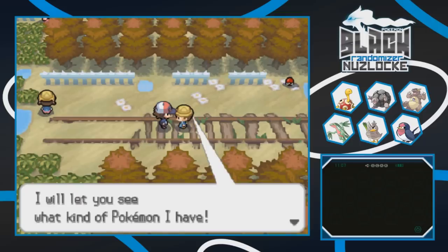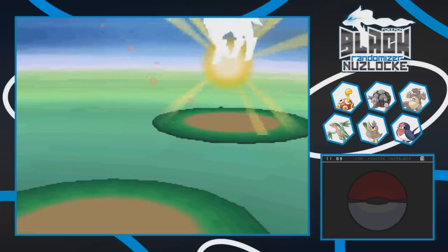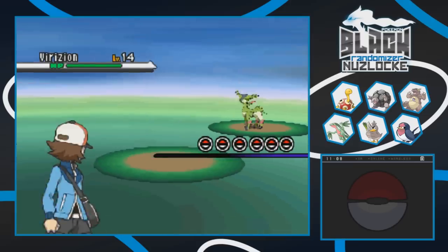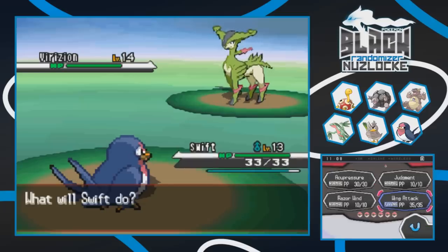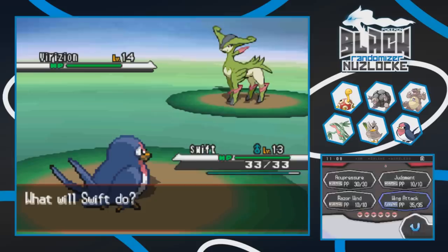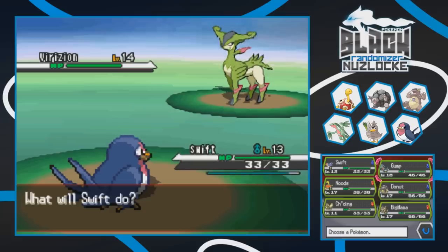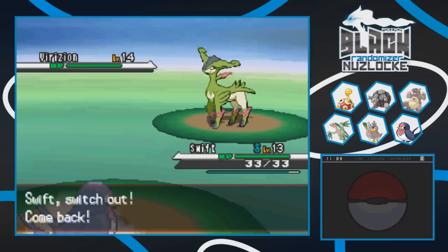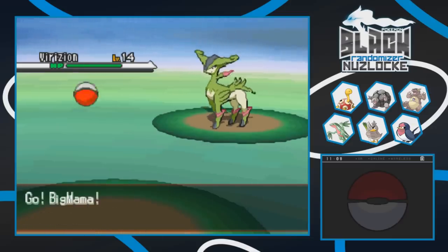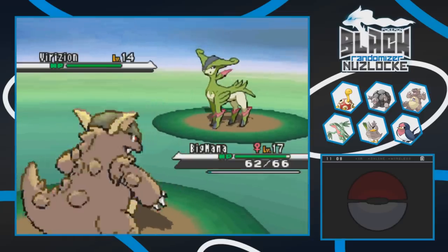Preschooler Rachel has one Pokemon - it turns out to be a Virizion! Who gave a preschooler a freaking legendary?! It's level 14. Wing attack would do a lot, but if it has anything super effective we probably can't live the hit. Probably not. Since it has a grass typing we don't want to risk having Big Mama in either. Let's switch to Big Mama for Poison Jab. It uses Twister - I could have taken a Twister, but I'm playing it safe. I don't want to lose any Pokemon.